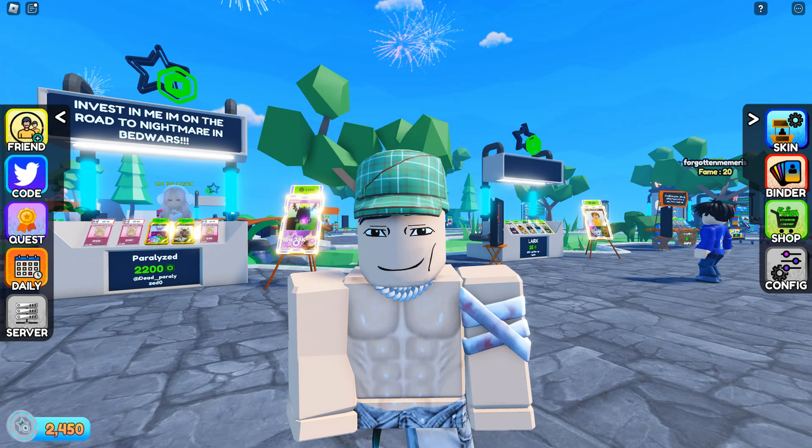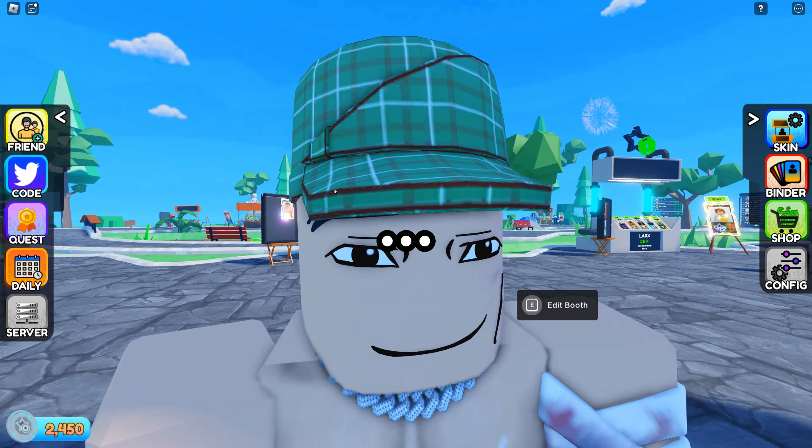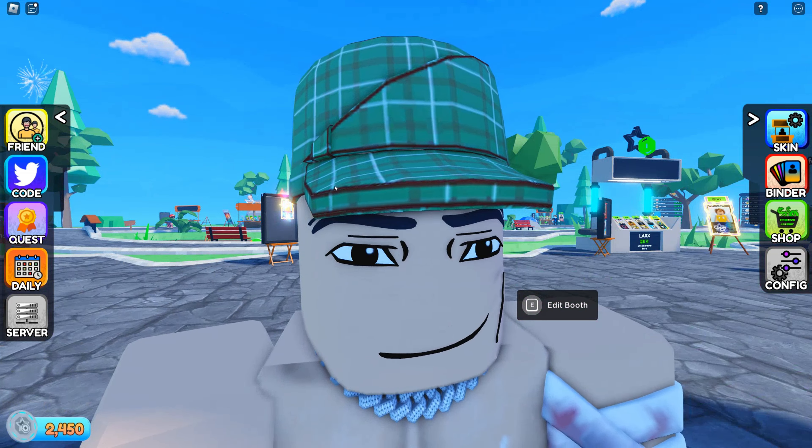The first code is 'secret duck' — I already redeemed it, but when you redeem it you'll get this beautiful skin for your card, which is great if you're just starting out and need something to beautify your card.